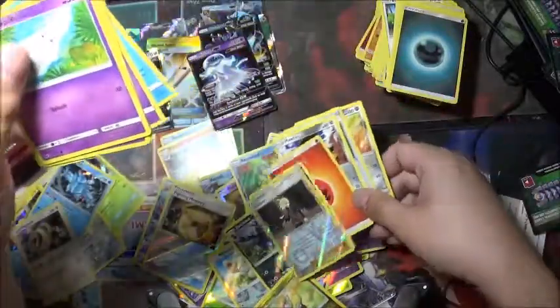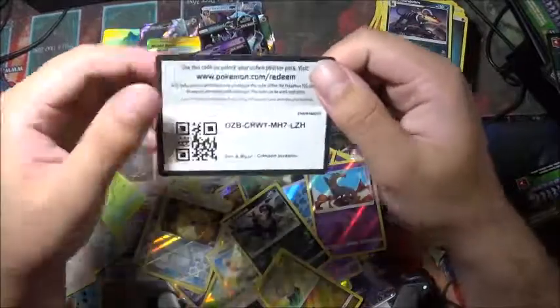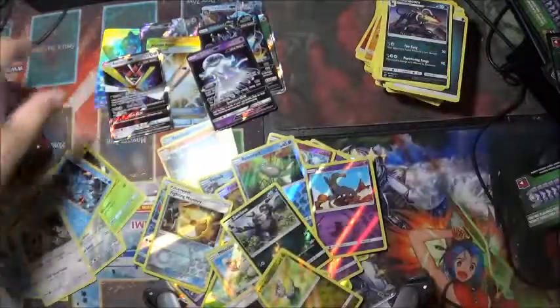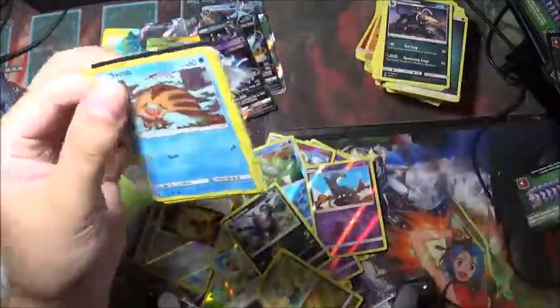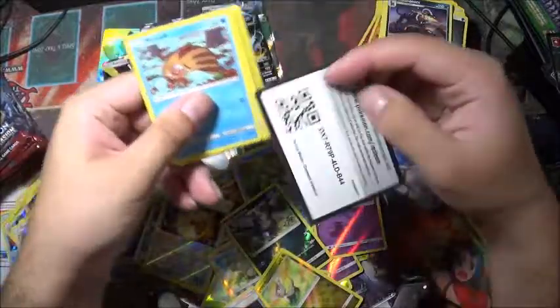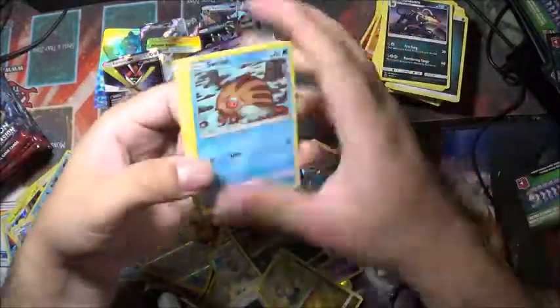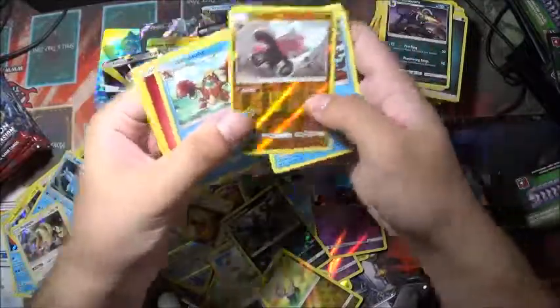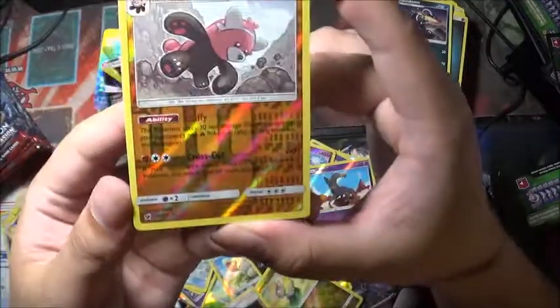Gladion is the reverse holo. Houndoom — I don't know if this code has been given, it might have. It's just been upside down so I'm pretty sure it has. We'll go with this next one. There's that code and the reverse holo is a Bewear — nice and fluffy.